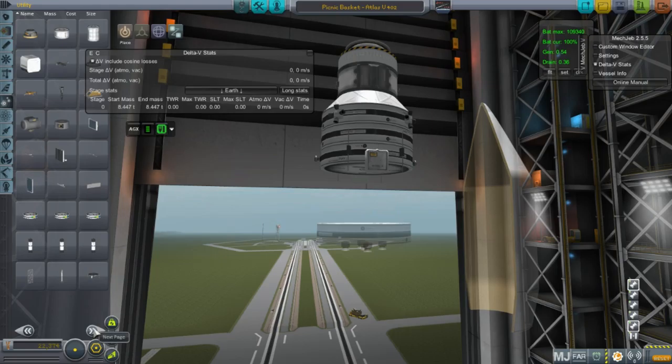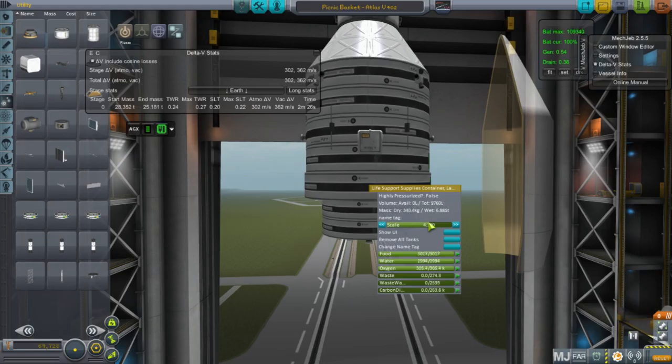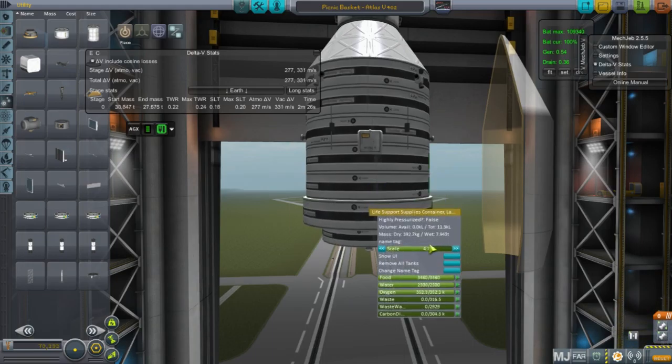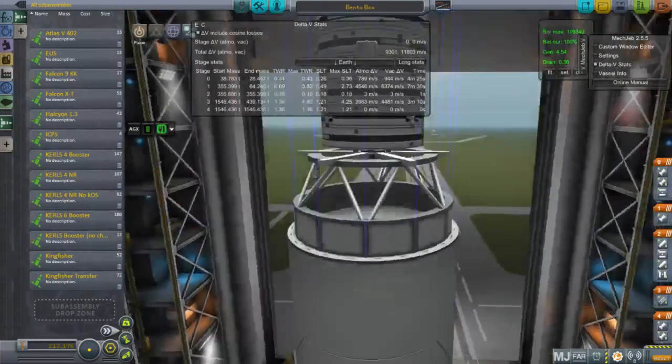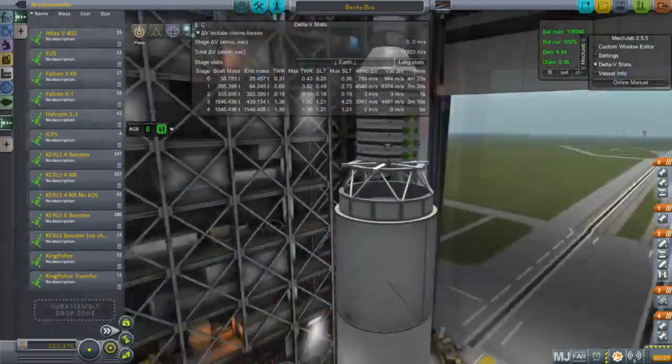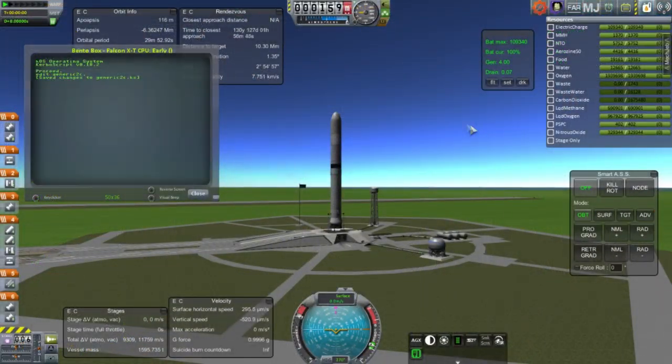I still needed to deal with the shuttle crew, so I decided to send them more supplies. We deorbited their old supply container, and rather than bringing the crew back down, I decided to just send them more supplies. I also wanted to test a new rocket launcher with the script, so this is actually a Falcon X — it has nine Raptor atmospheric engines on the bottom and one Raptor vacuum engine on top.